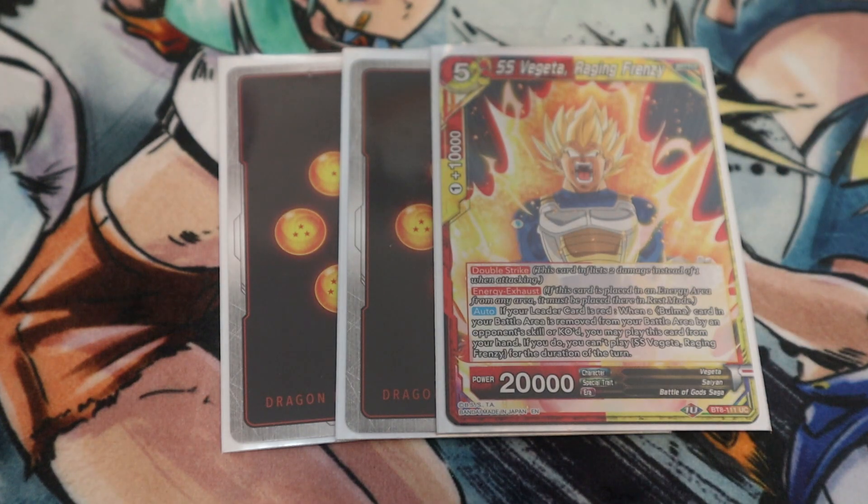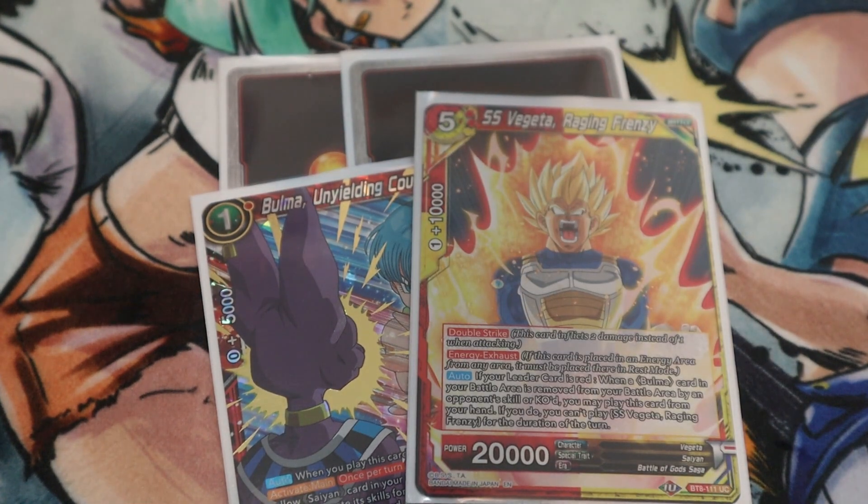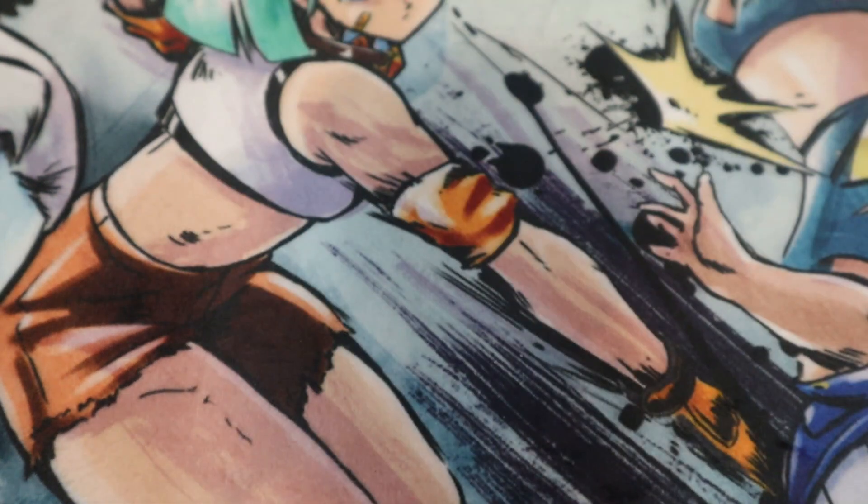Next, three cards — forgive the proxies, this is an uncommon but I can't find my other two copies. This Vegeta costs five but comes into play for free if one of your Bulma cards is removed from play due to a skill or is KO'd. You can only have one in the field, but once a Bulma gets dropped or KO'd, Vegeta comes into play as a 20k double striker who can also be a blocker — a very cool combination that helps you become a bit more aggressive in the early game against certain decks.